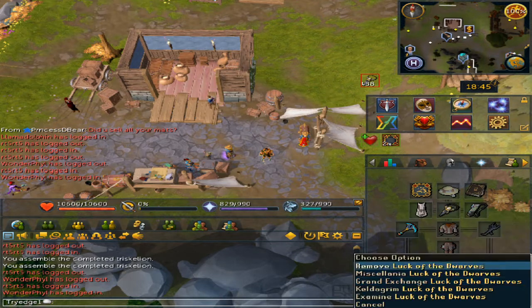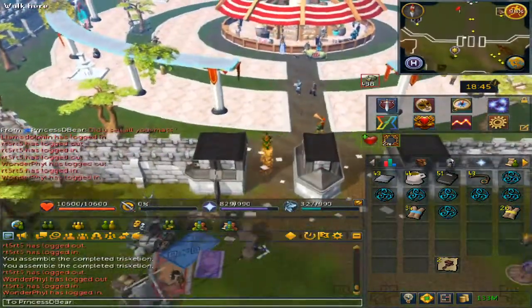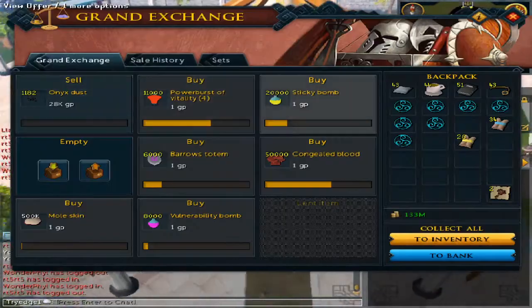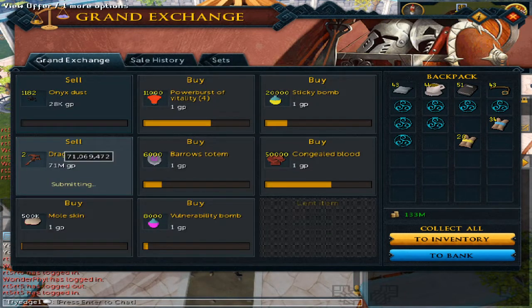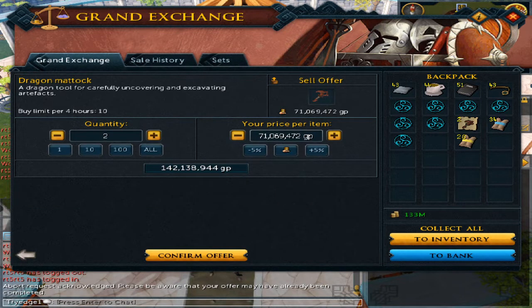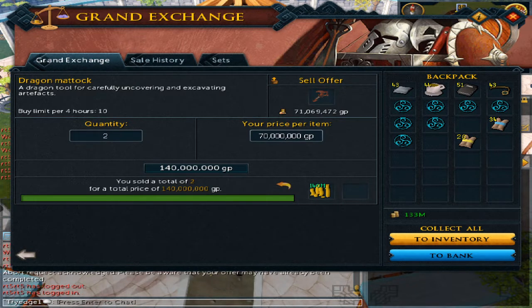Now let's go sell these babies to see how much they are. I'll do 70 mil. It actually sold — look at that! So 70 mil each for the dragon mattocks.